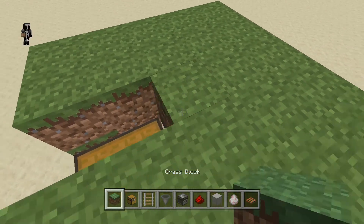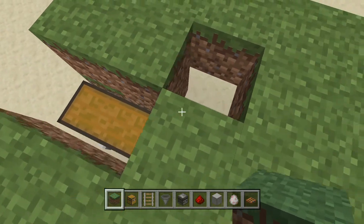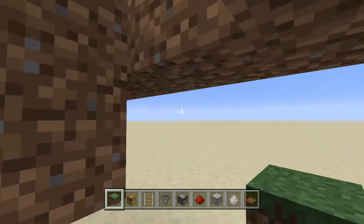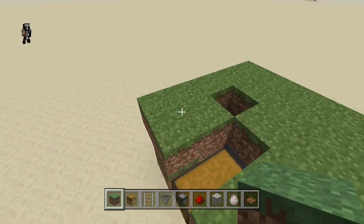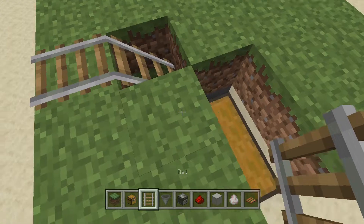Then we want to put the grass block back, and then right in — I would say like in this corner right here, across from the chest — place a block underneath so it's filled in, and you can have a rail flowing down, and it looks just like this.